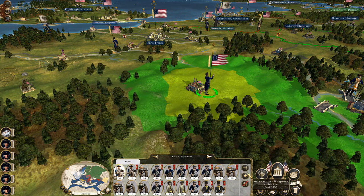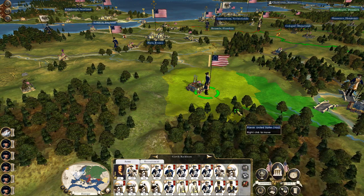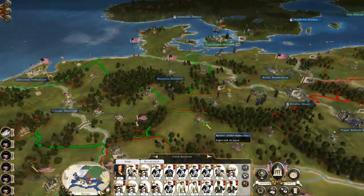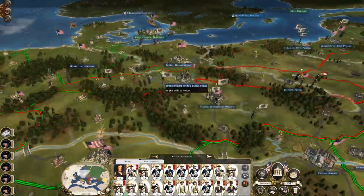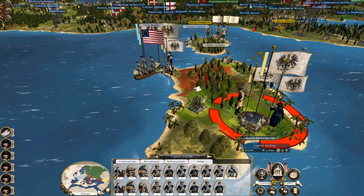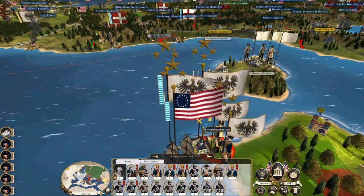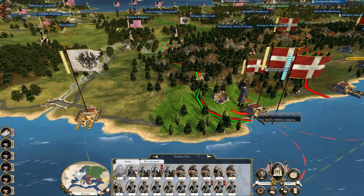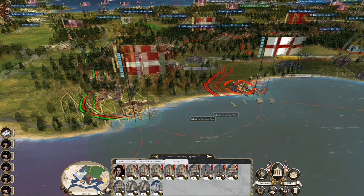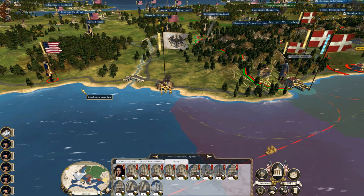The only stronghold they have left is Sardinia, which will be a hell of a stronghold — I need to land a couple of stacks there to take that out. They've got Savoy with a decent-ish navy — well, neither of them has a decent navy, but it's just a massive navy. Looking at the timer, I think that's time for the end of this part.